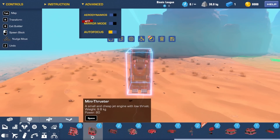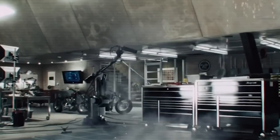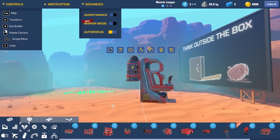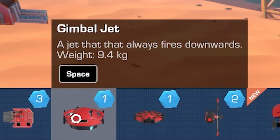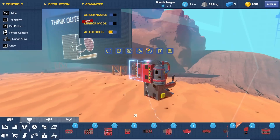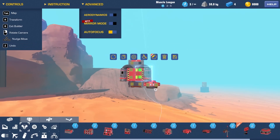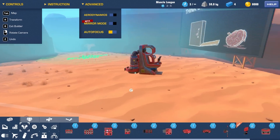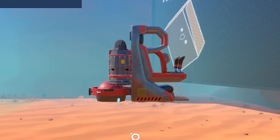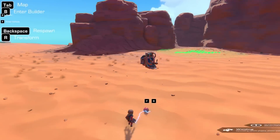Next up, we're going to want some propulsion. Perhaps a mini thrust — I don't want to go overboard at the start. We've got some mini thrusters on the back. Then we want something to stabilize. I found a gimbal jet — this is a jet that always fires downwards, so I think that will help us stay flat. I might sort of put one down there for now and see if that works. I want it above the jets and in line with our mass. I don't think there's a way to see center of mass, but let's just try this.